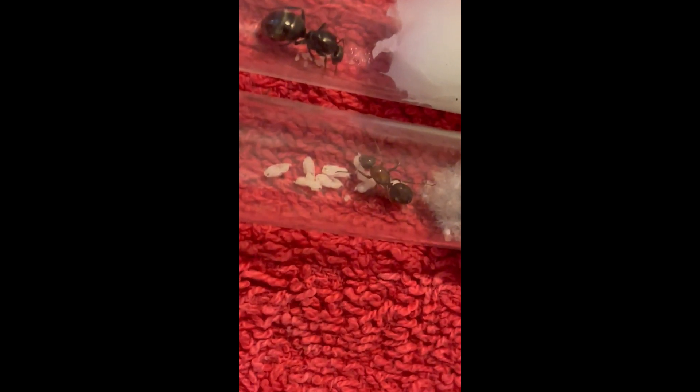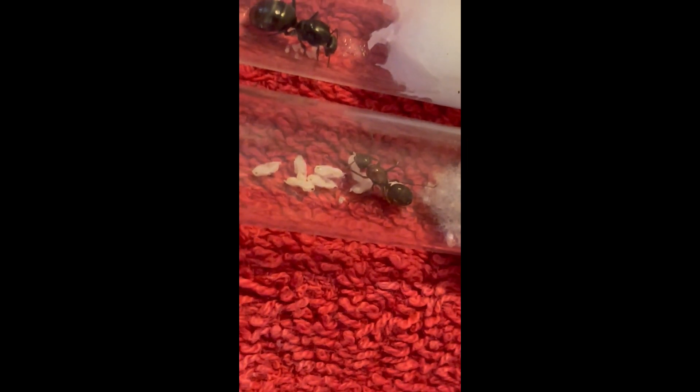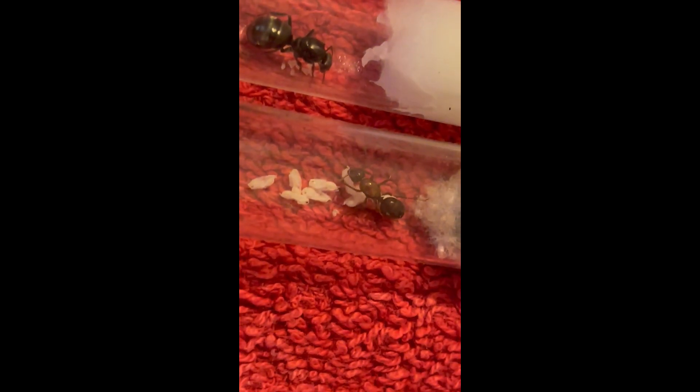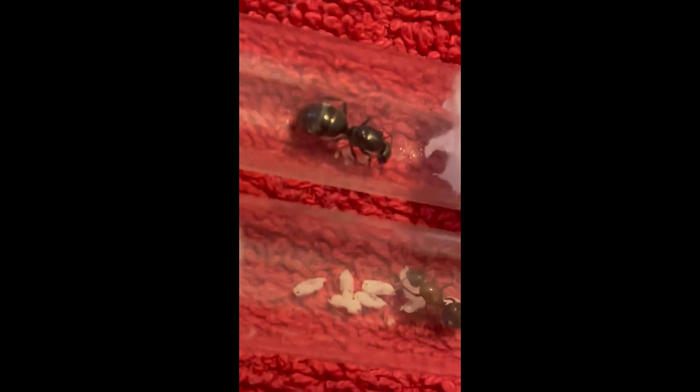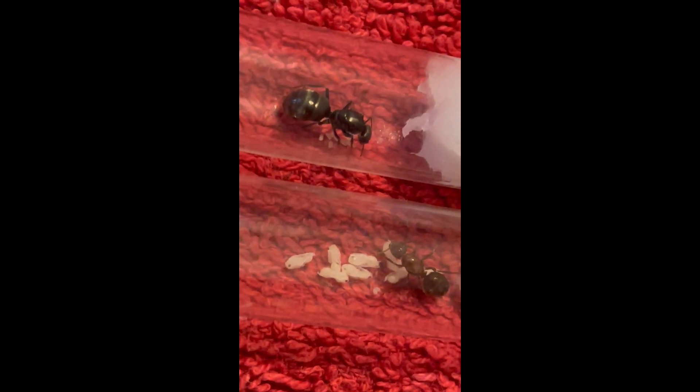Let's see if we can get zoomed in here. Look at the brood — is that not awesome, guys? And I just noticed, Zayden, look — there's two eggs in there. Let's count them together: one, two, three, four, five, six, seven, and I think eight is under her right there. I see two more eggs — nine, ten. We have ten eggs in there!